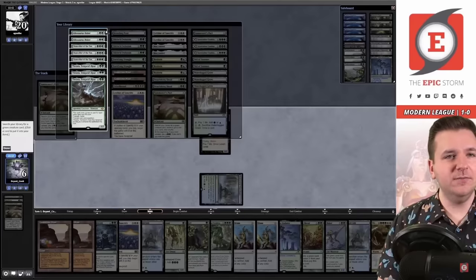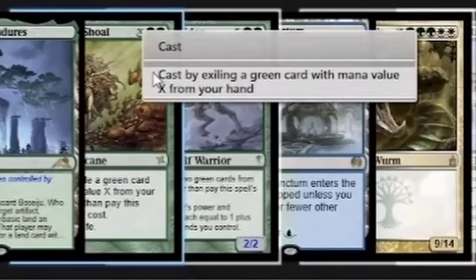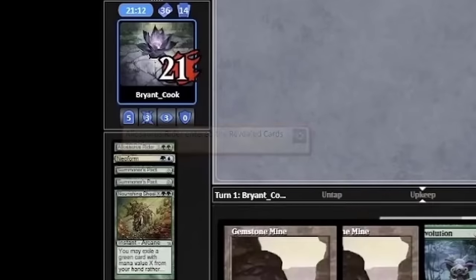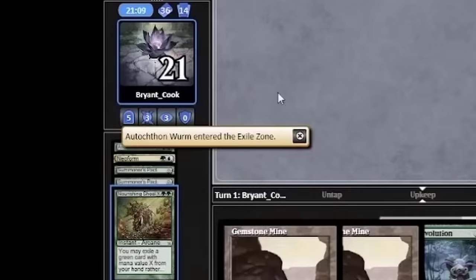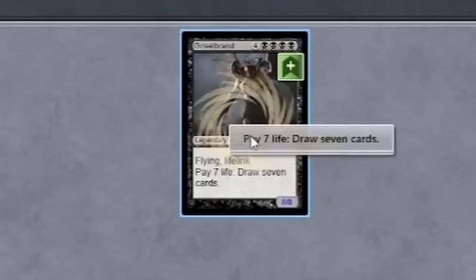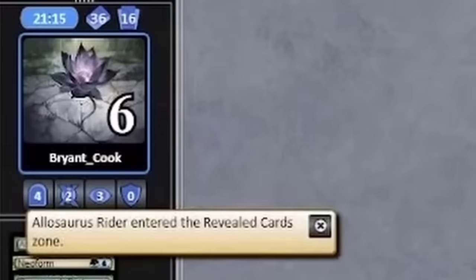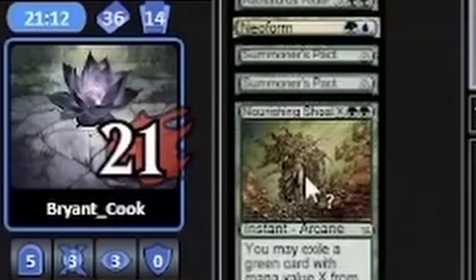I guess we can get a Rider — it's easier to draw Thrasta. So now we get to draw 14, putting us to 7. At 6 life, Brian couldn't pay the 7 life to draw 7 more cards. So he casts Nourishing Shoal, exiling a creature in his hand, gaining a ton of life to keep drawing those cards.